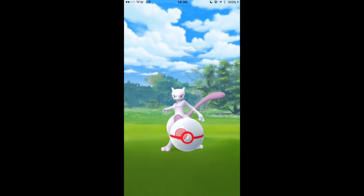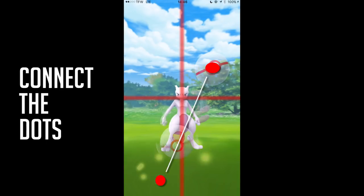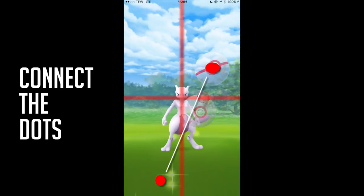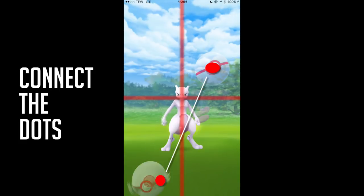And now for the actual throw itself — connect the dots. Basically, I overlaid a grid so you can see relatively where the Mewtwo is and where you should be throwing. Down there to right above its head-ish, to the right or the left if you throw in the other direction. Again, it's sort of for right-handed throwers. Basically, just connect the dots.